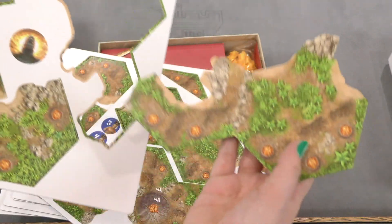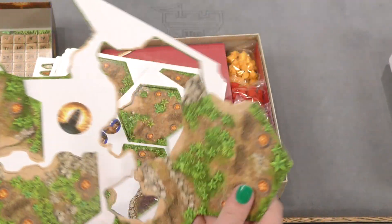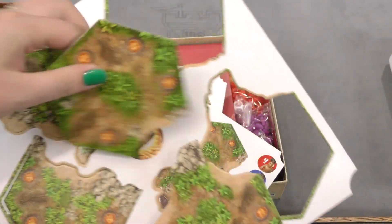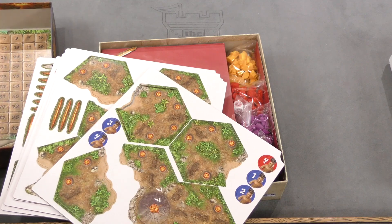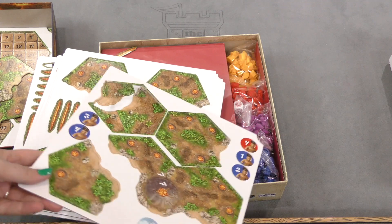Here we got the non-volcano tiles — that's pretty cool, I like the look of these, they're nice and thick. That's number 11, this is number 14 — I don't know what that's for — and number 15 decided to fall out because he wanted attention.